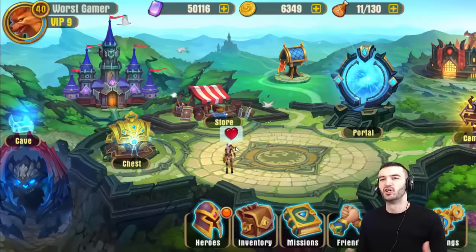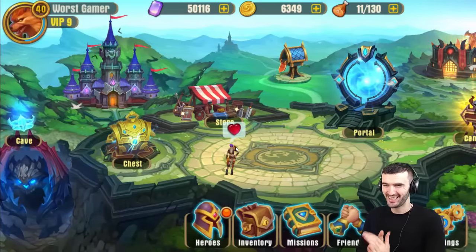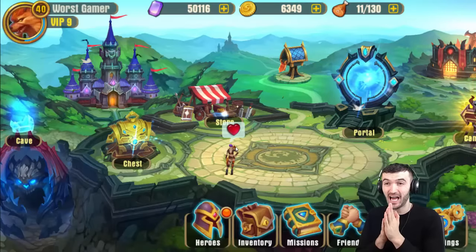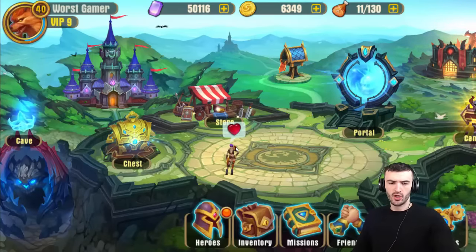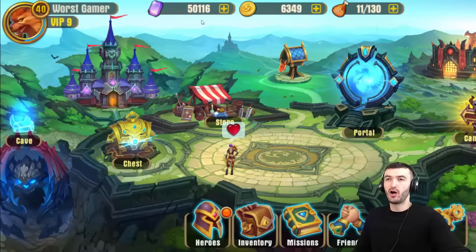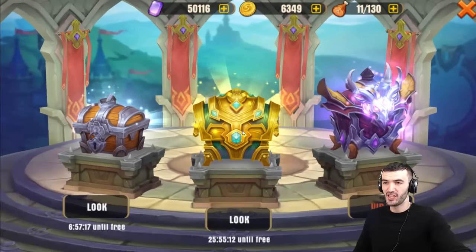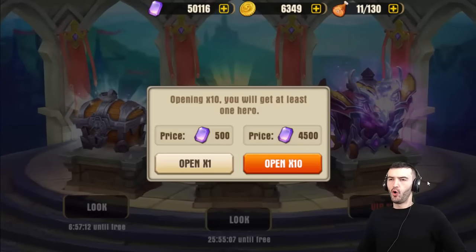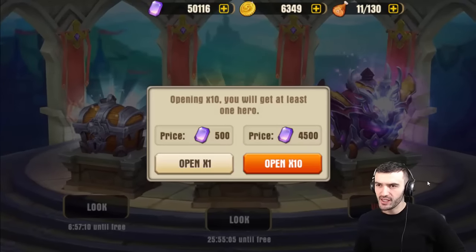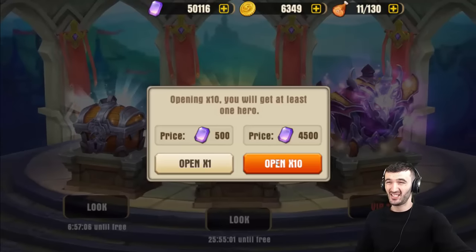Yo, what's up everybody, welcome back to Juggernaut Wars. I have another episode for you guys — today is going to be a short one because I'm pretty much going to be pulling a lot of chests, as you saw in the title of the episode. I have 50,000 gems here that we can use, so let's not waste any time. I'm excited for this — we're going to go right into the middle one and open a bunch of these gem temples. Let's hope we get lucky.